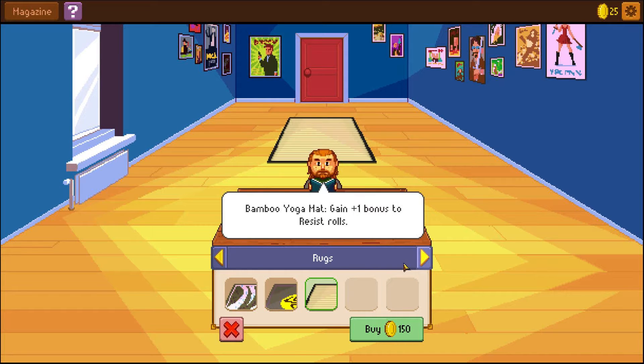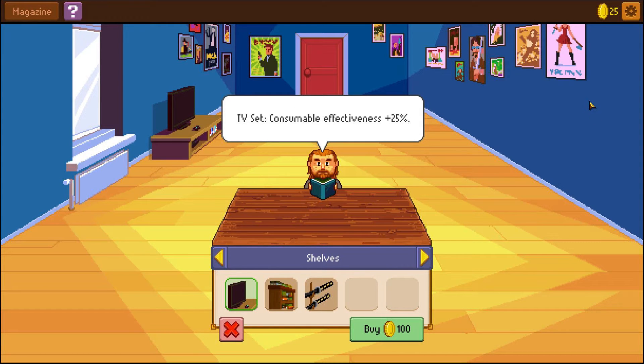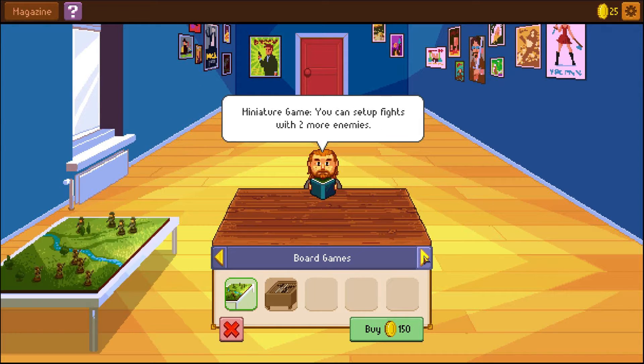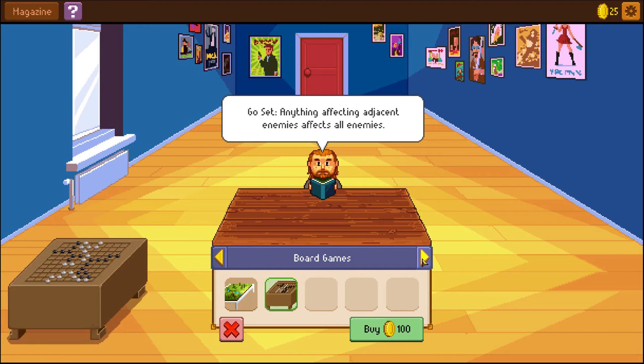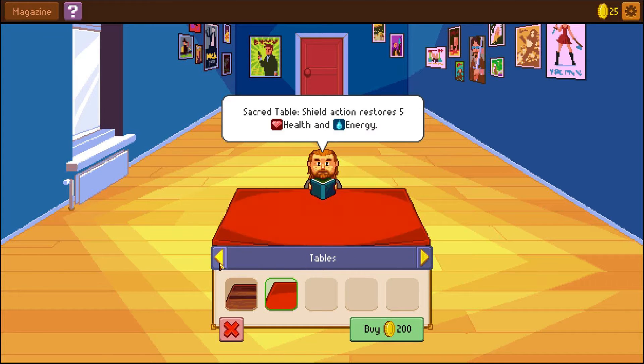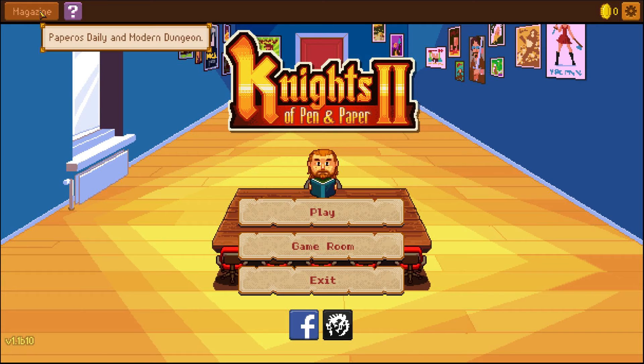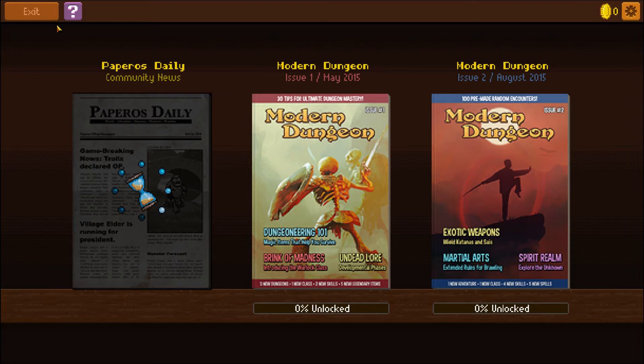Changing the room has an effect on your gameplay. You can buy stuff with in-game currency that you get while playing. You might notice my currency has shot up to 25 — I actually forgot to show this and I thought I'd come back quickly. So yeah, there's a whole bunch of things you can change. I actually like this one quite a lot.